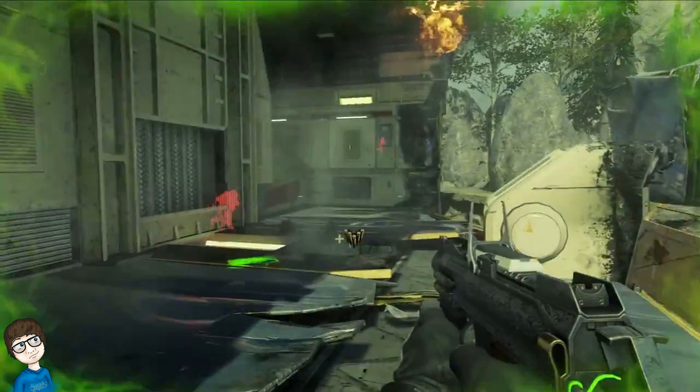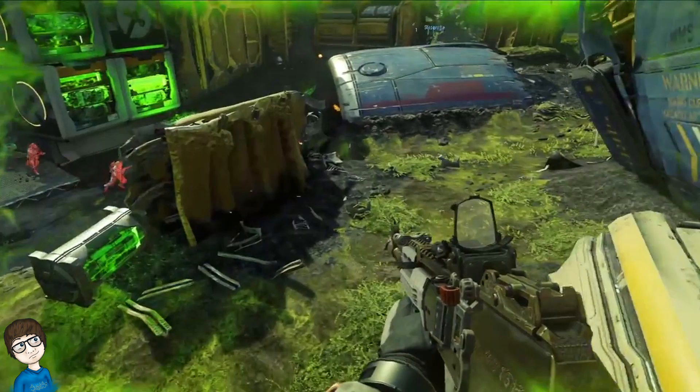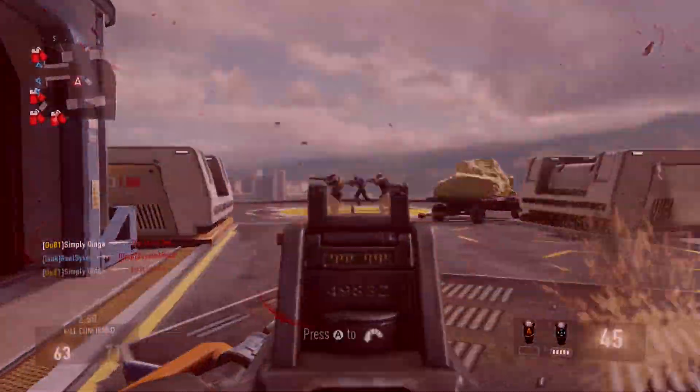Once the Super Serum has been activated, you'll notice a green effect around the entire screen. It also looks like not only does it give you a lot of health or even invincibility, but it also gives you the option to see enemies through walls. There's also a third-person image of the Super Serum on a soldier, and another showing enemies highlighted in red. So it seems you'll have the ability to see enemies through walls, faster speed, and way more health.